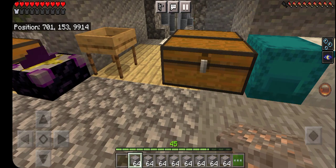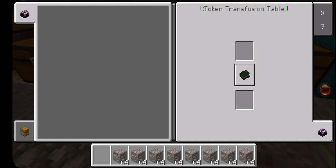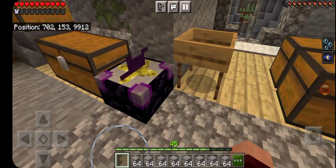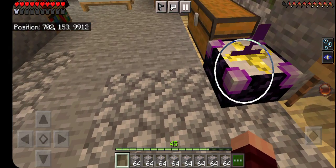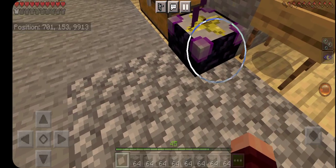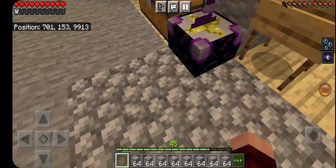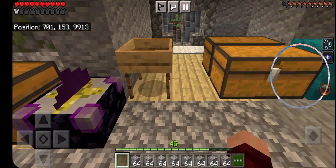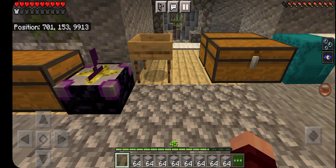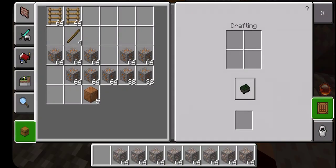I took all the handmade tokens and turned them straight into gravel — turning the tokens into gravel and turning the gravel into compressed gravel. The mass craft button really helped out a lot on that one. I think I sieved about two inventories worth of compressed gravel, that's why I got so much iron and copper.